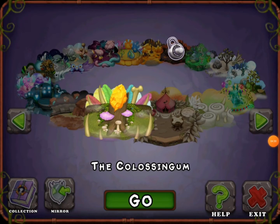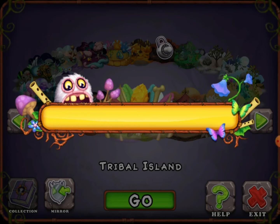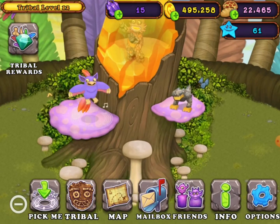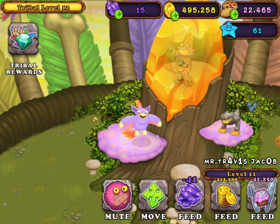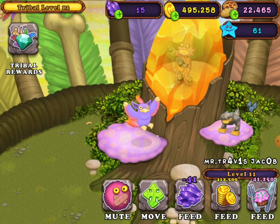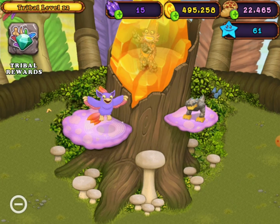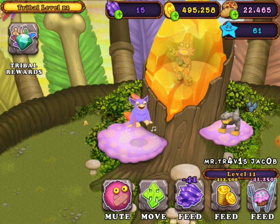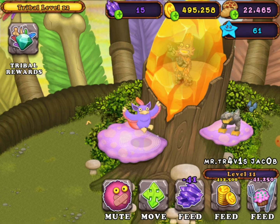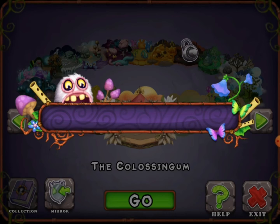Let's go to my Tribal Island — we got the Woblin Island. This is my character. There's my Tweedle. Somebody joined. Now let's go to my Colossingum.